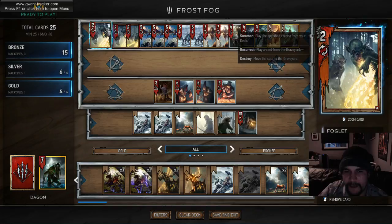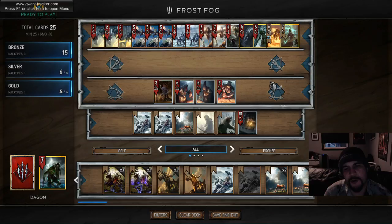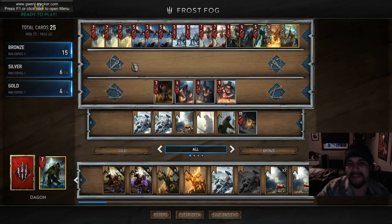The Crones are your big finisher. You don't always hold them till round three - in the Monsters mirror you often do, because if your opponent has Crones and you don't, you're at a significant disadvantage. Otherwise, you play them when you want to cement power in a round or need to catch up on tempo and let your weather do the work. Nilfgaard will often get far ahead early, but your weather will outvalue them the longer the round goes. Crones play a lot of catch-up and let your weather do its work while playing the tempo game.